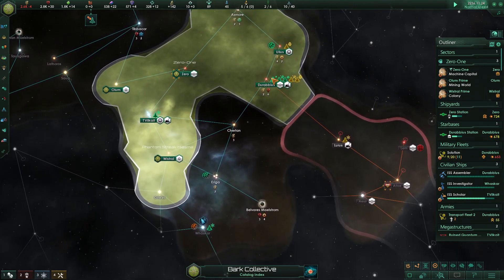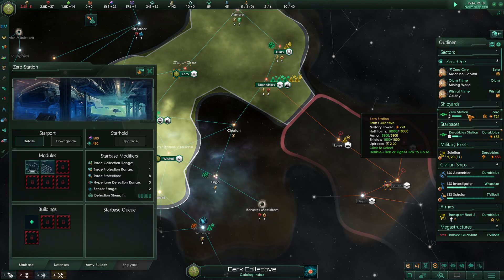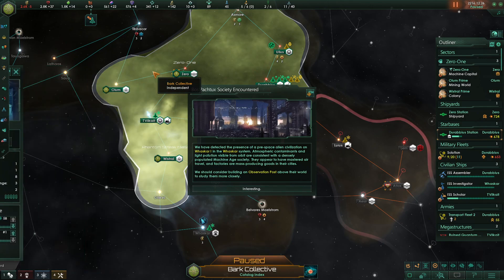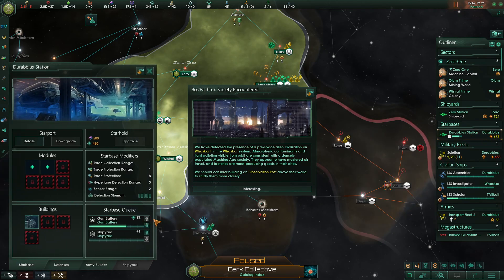When you use the fleet manager to build new ships, the build order is spread across all available star bases in the vicinity. Right now we only have one shipyard up — the other one is still being built.